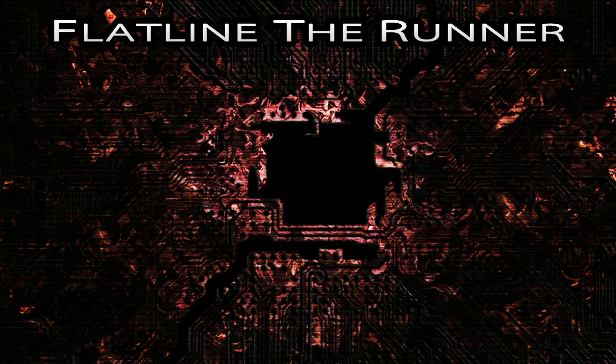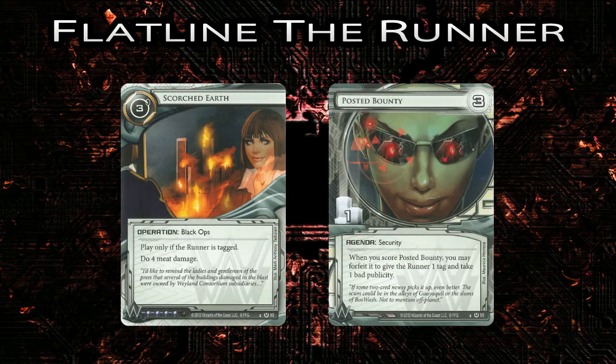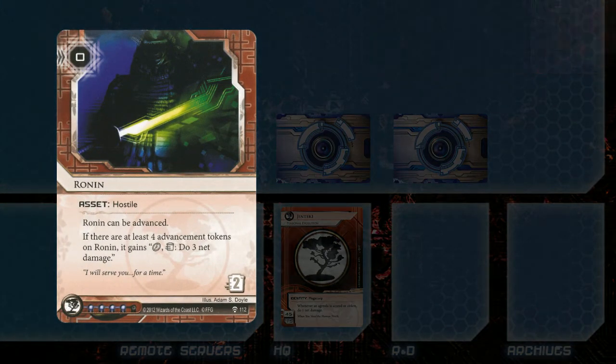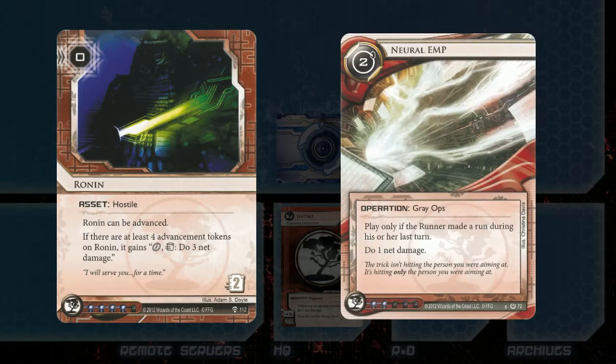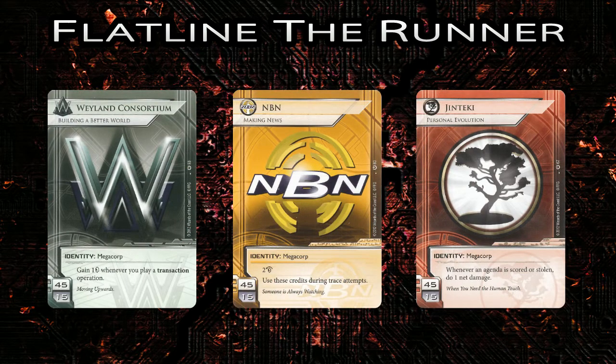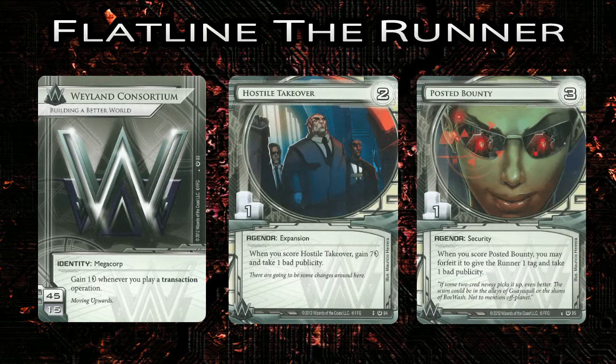The flatline decks largely ignore the scoring aspect of the game, and use the agendas more to further their flatline game plan. Every time the runner takes a point of damage, he or she has to discard a card at random. The runner is flatlined when he or she can't discard a card but is forced to from damage. For the flatline decks, the runner's point total is more of an indicator of how long they have to assemble their kill. But that doesn't mean that we have to ignore agendas altogether — we can still include quality agendas that we want to score for some benefit.